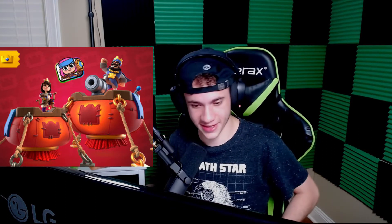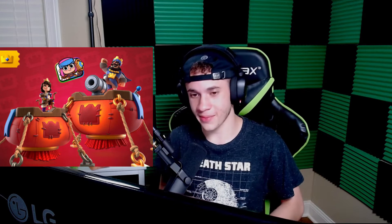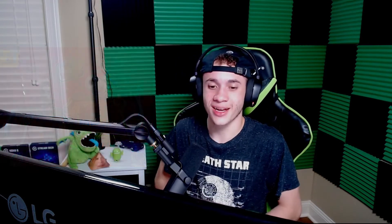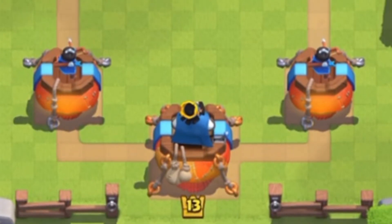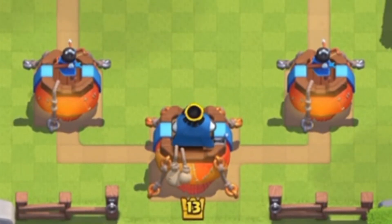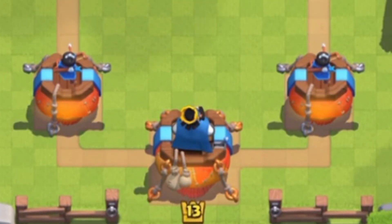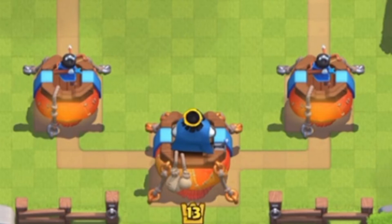Coming in at number 12 we have the Lunar Lantern tower skin from season 7, celebrating the Lunar New Year. It's a unique tower skin where the princess and king towers are sitting on balloons chained to the ground, representing Chinese lanterns. I really respect that the Clash Royale team chose to celebrate a holiday not commonly celebrated outside of Asia. It's a cool and distinctive design.